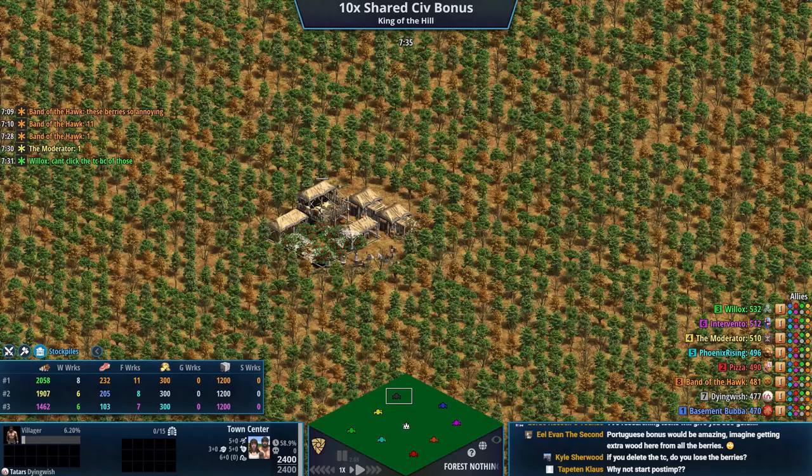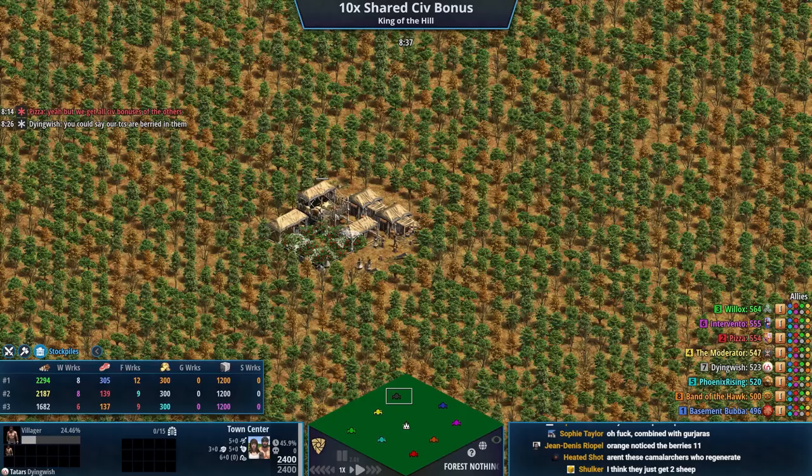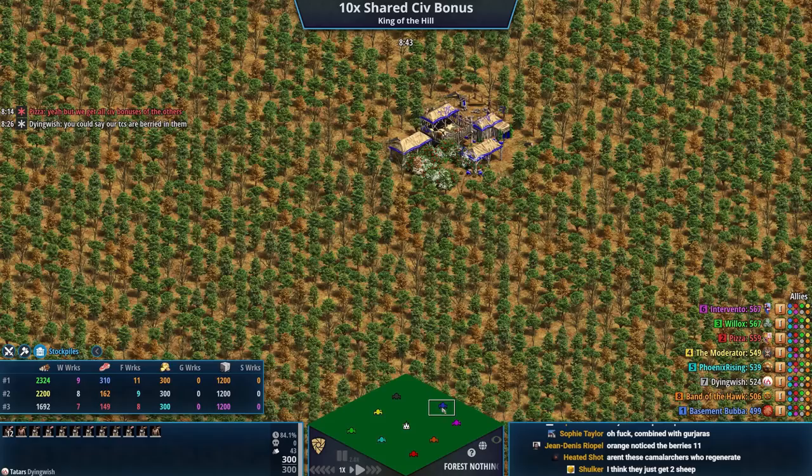In the gray we have Tartars. Tartars get two sheep per new town center, so that's going to be quite a few more sheep. They also get more food on their sheep, so there's going to be a whole lot of food in this game. Trebuchets get plus two range — they have a unique tech that unlocks Flaming Camels and also adds Tread Range. And then the other one is extra Pierce Armor on the Hussar line.